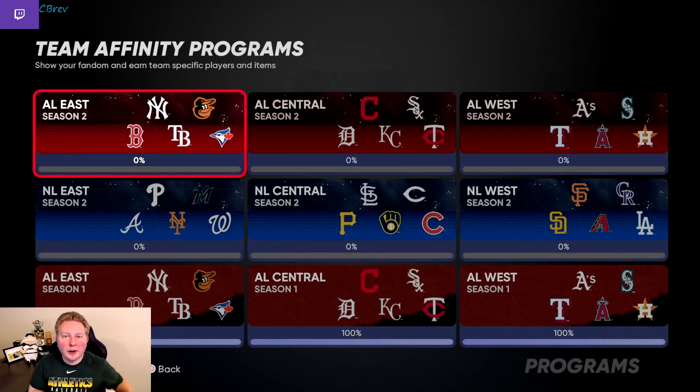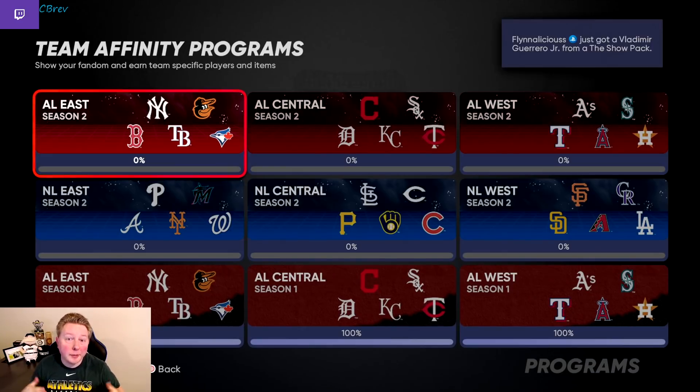What's going on guys? It's Seabrev. Welcome to another MLB The Show 21 video. Today we are going to be ranking all 30 cards that came out with Stage 2 Team Affinity, giving my opinions on all of them and hopefully giving you guys some direction as to which cards to grind for first.